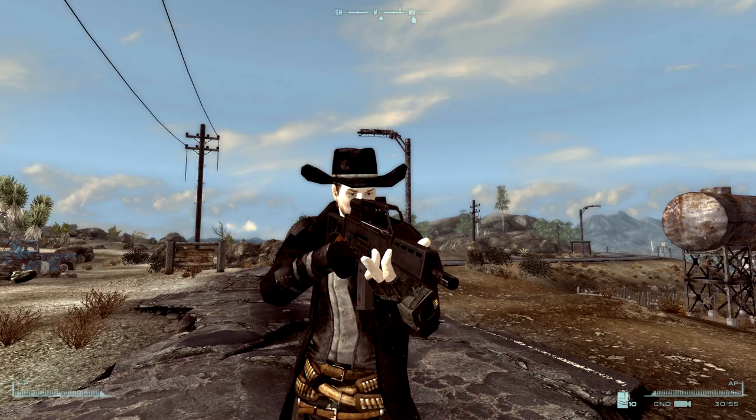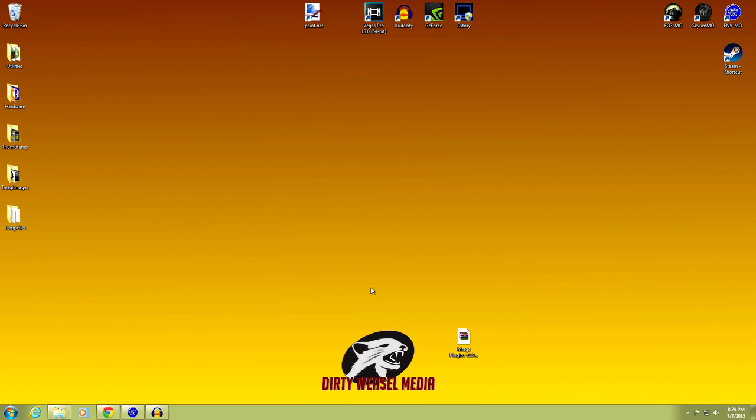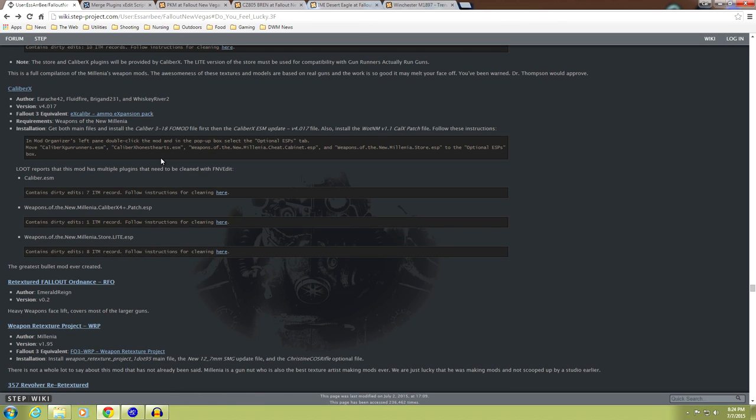Let's go back to the desktop and get going - we'll install even more weapons. Back at it. I forgot to change my background coloring for Fallout New Vegas - it's back to orange and gold, it was green and gray for Fallout 3. Let's go back to the SRB site. We were at section 9.2 Do You Feel Lucky with Weapons of the New Millennia. Now I want you to keep scrolling down.